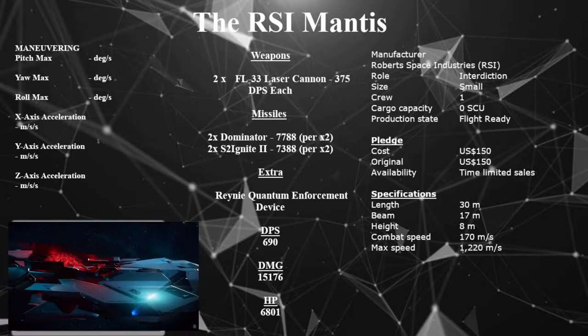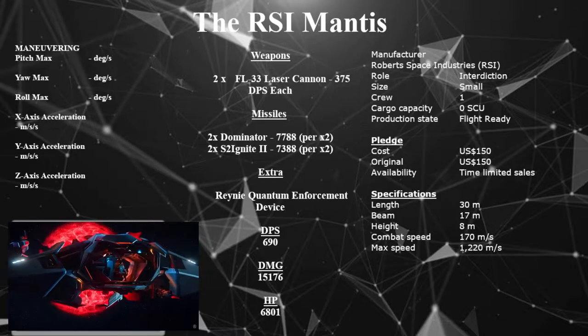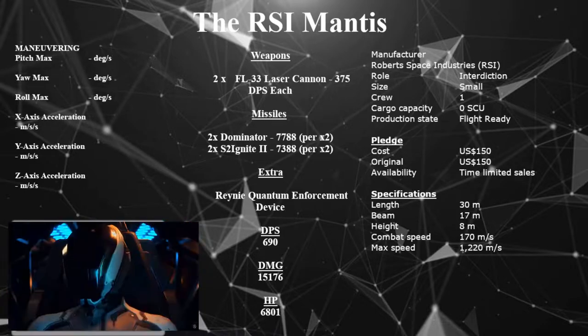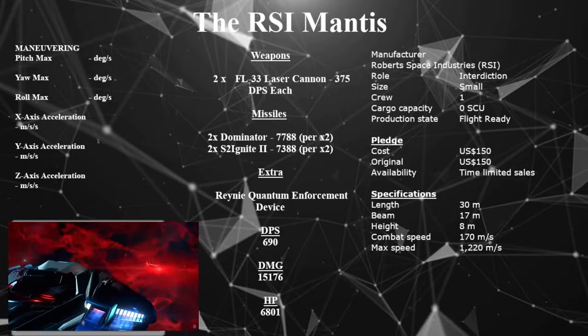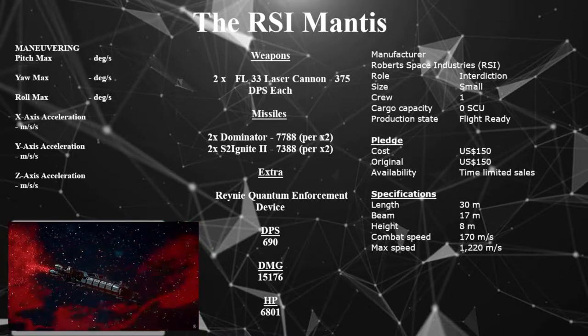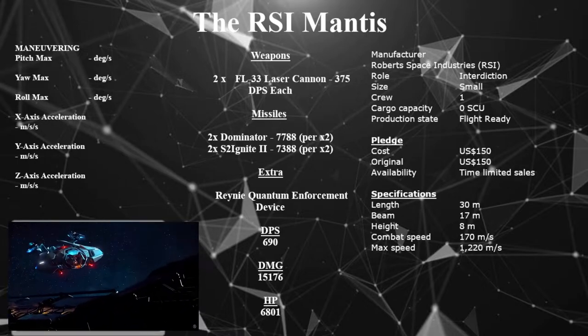Availability: time-limited sales. Specifications — length: 30, beam: 17, height: 8. Combat speed: 170. Max speed: 1,222. Maneuvering — pitch max: 62 degrees, yaw max: 64 degrees, roll max: 175 degrees.